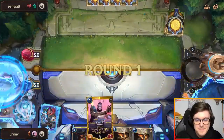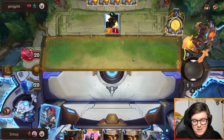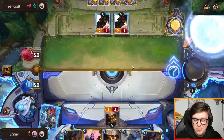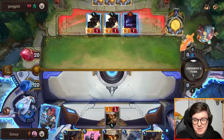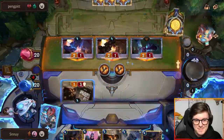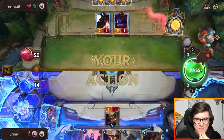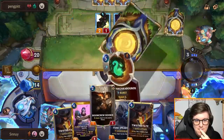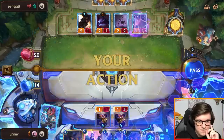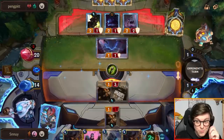And we drew Twisted Fate — and Jhin, not as important. We missed the one-drop though, never great. They always have a third one. We're at 14. If we get this Red Card out, it's pretty good. If opponent blocks here and doesn't open attack next turn, it's really juicy.